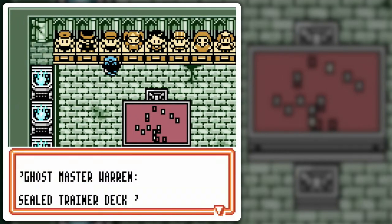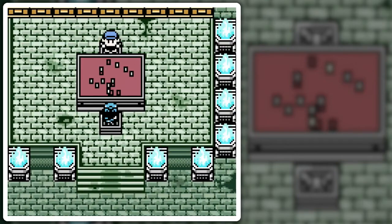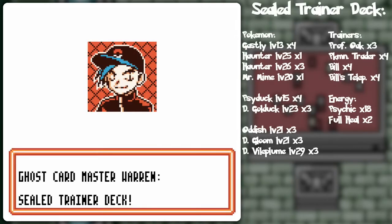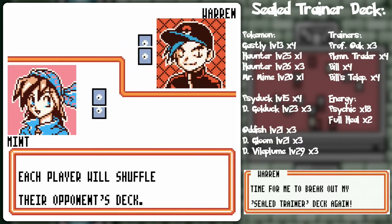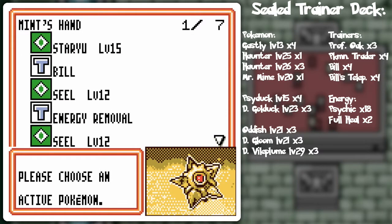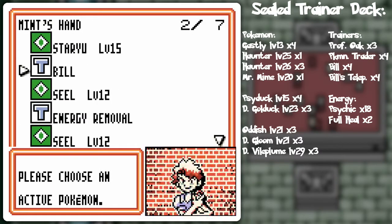I guess I'll try one more time. Same dialogue as before — oh! That was different dialogue: I'm gonna break out a sealed trainer deck once again. So it's actually more dialogue on repeat visits. Alright, what do we have here?